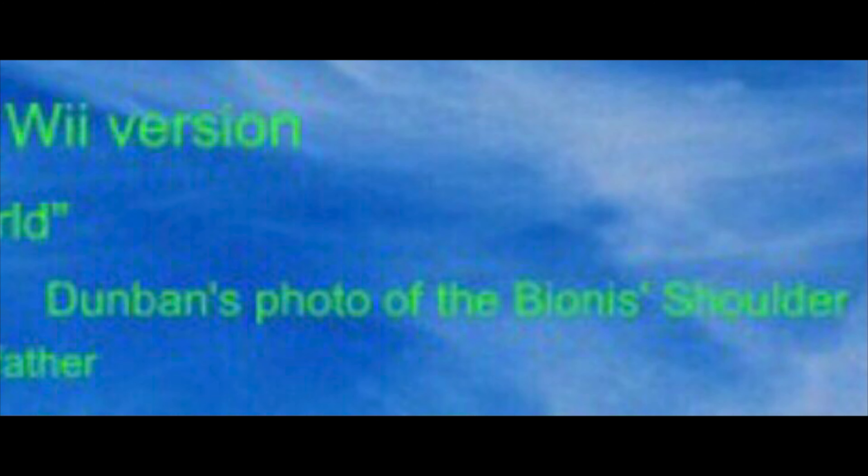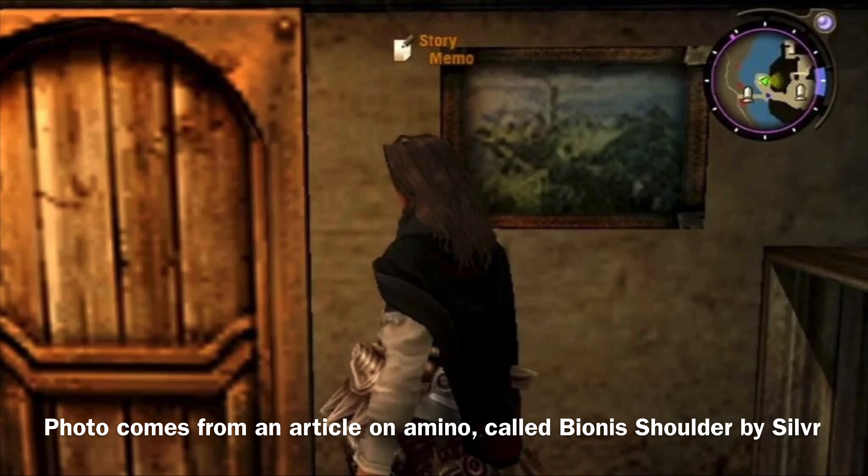Dunban's photo of Bionis' Shoulder. Yeah, Dunban just has a picture of Bionis' Shoulder in his house. It's never explained. No one brings it up. Maybe he just went to Bionis' Shoulder someday and was like, 'This is pretty neat,' and took a picture and brought it home.